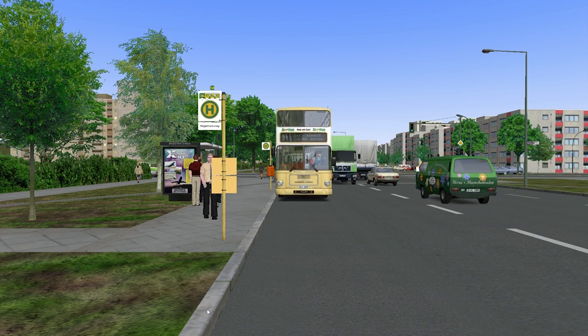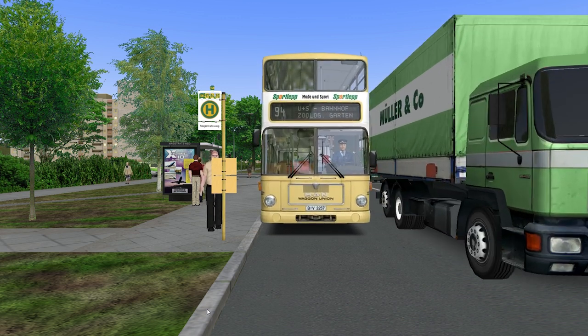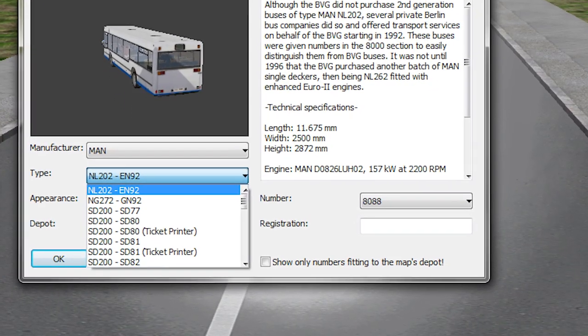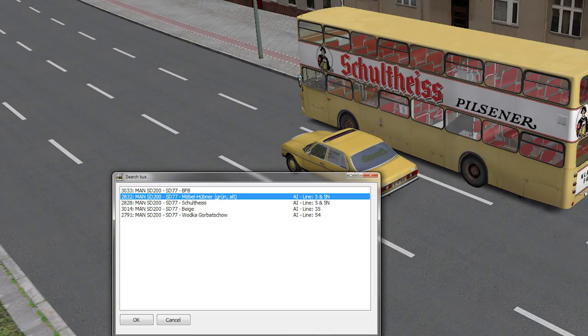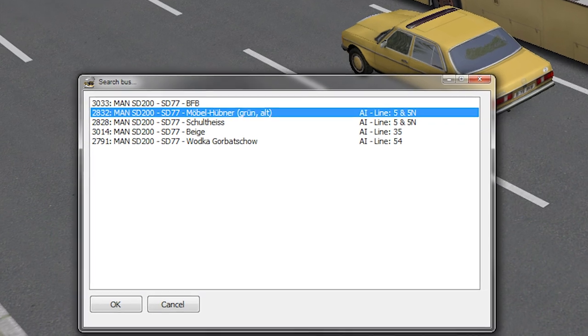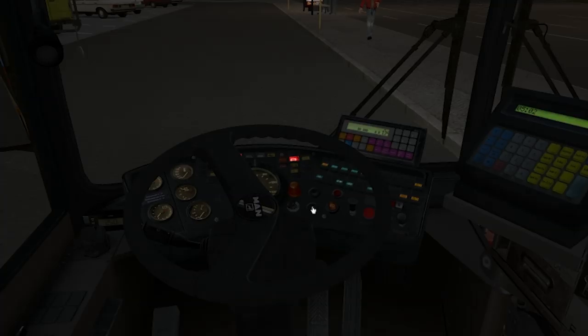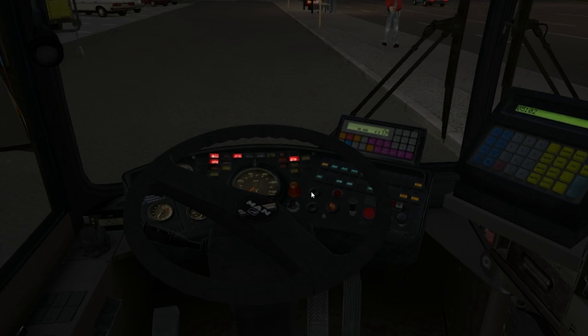This takes a bit of getting used to from the player's perspective, as it's quite different from any other simulator many have played. You can quickly pick which bus to drive from the menu — whether it be a new bus or one currently being driven by AI — but it's really confusing how you access one bus versus another, and when you jump onto a bus it's hard to know where you are in the route and what exactly you're supposed to be doing.